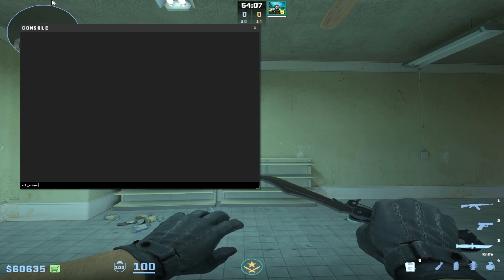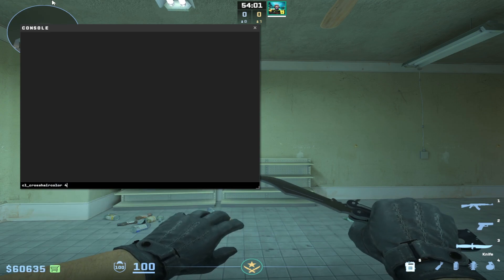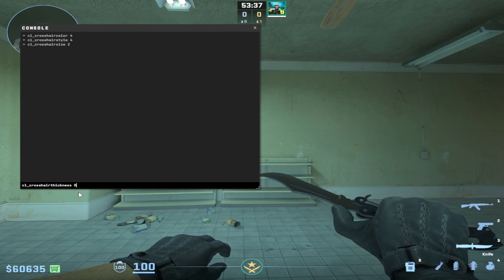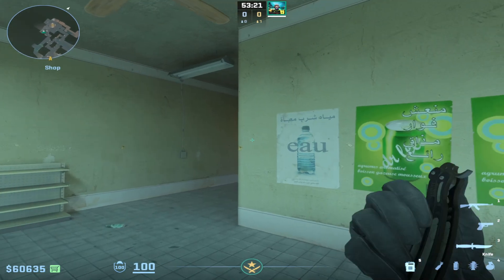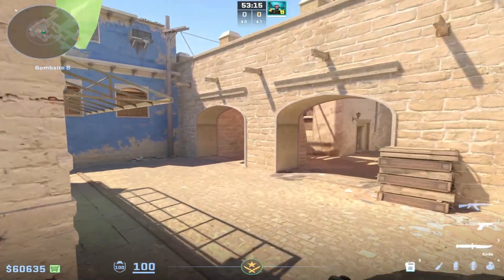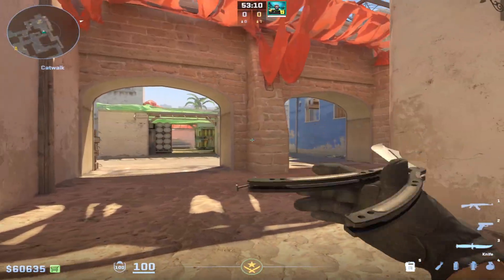Now let's jump into the crosshair settings. As of the time of recording this video, this is the latest crosshair info we have that Zyvo has been using: color – 4, style – 4, size – 2, thickness – 0, gap – 3, dot – 0. The crosshair code will be left in the description below the video.